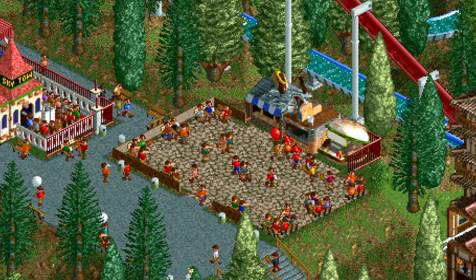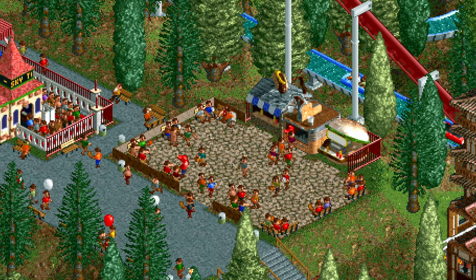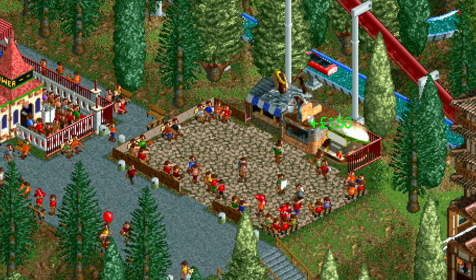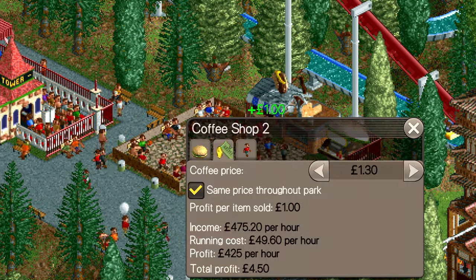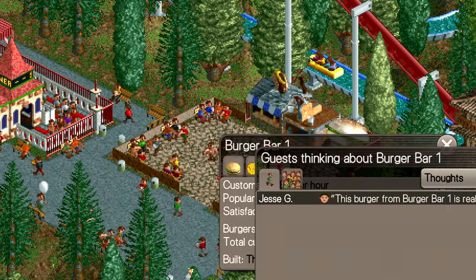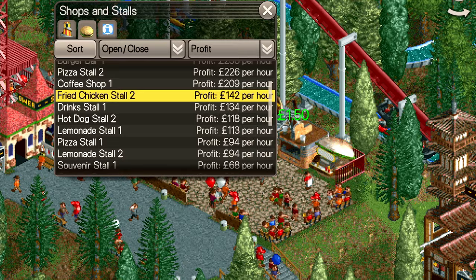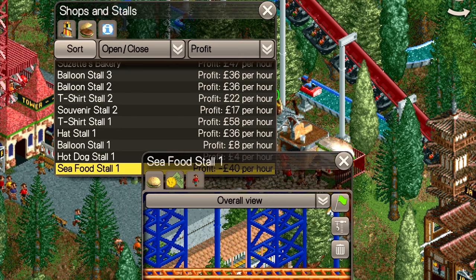Use some trial and error and your own experience, or use your common sense — what is a fair price for a burger? Remember, the game first came out in 1999, so there's been a lot of inflation since then. The default price is always low, so you can safely add maybe 10 or 20% to that. If lots of guests say it's good value, either increase the price or hope to earn the best value park award. Just keep an eye on your hourly profit — shops and stalls should all make a healthy profit, except from first aid rooms, ATMs and bathrooms.